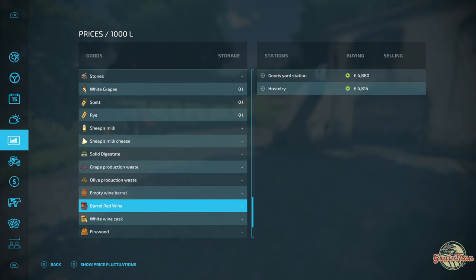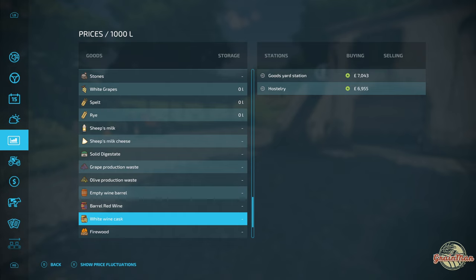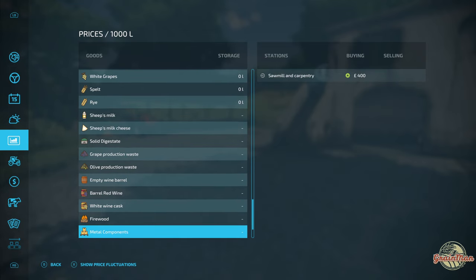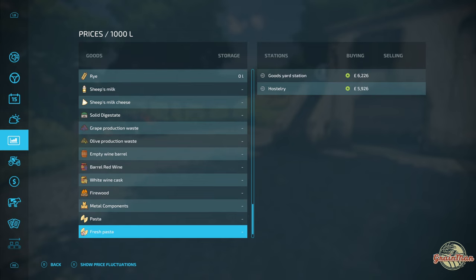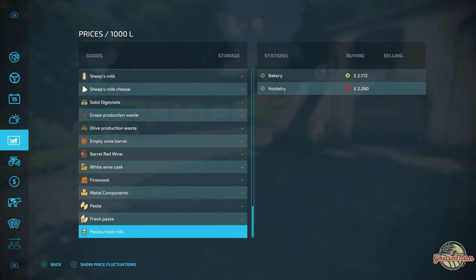Grape and olive productions produce waste that can be sold at the BGA. You need to buy empty wine barrels for creating red and white wine cask, and you get waste production from that too. You need firewood for the bakery, and metal components to make a barrel factory — metal bands for the hoops and wood or planks for the barrels themselves. There's a pasta factory with both normal and fresh pasta recipes. There's also pasteurized milk — take your cow's milk, pasteurize it, and sell it at a much higher price.